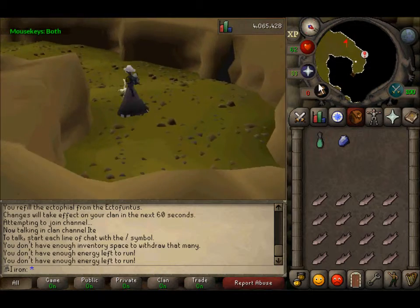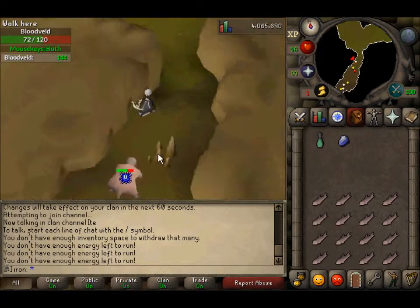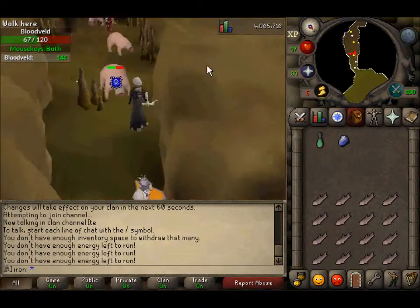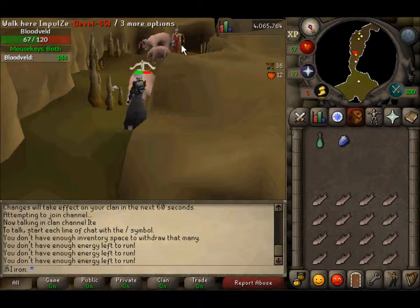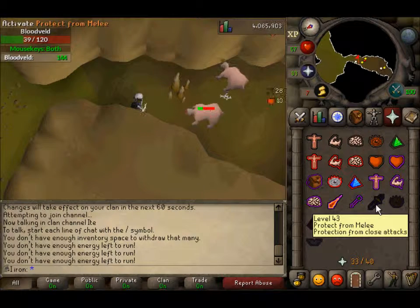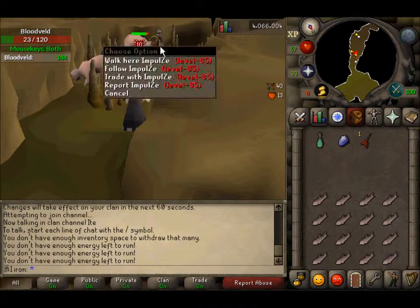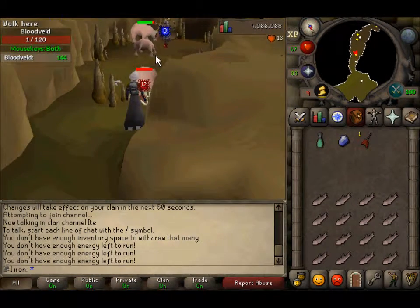This should be the easiest part — just safe-spotting them. As you can see, safe-spotting right there is quite easy. Now if you're going to melee them, you can of course just use the aggro on that guy with a whip or whatever you like, or you can quick-flick your prayer — turn it on and off. But a normal person would just use the aggro and go for it.